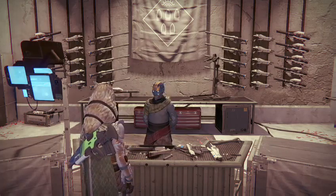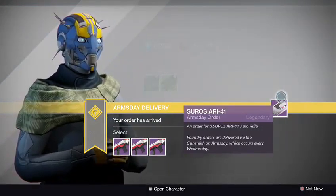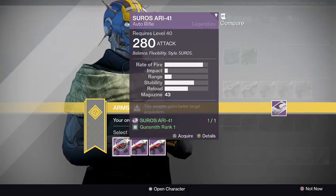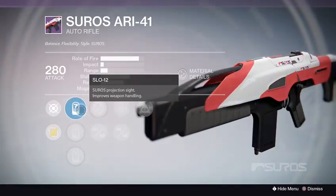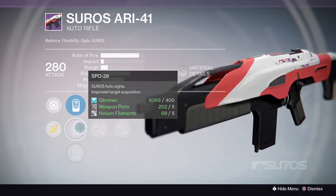First up we got the Suros ARI 41. Let's check it out — ooh, that one has Hidden Hand. Let's check out the perks, let's see if it comes with our favorite sights: SLO 12, SPO 20, the Hollow Sight — one of my favorites.